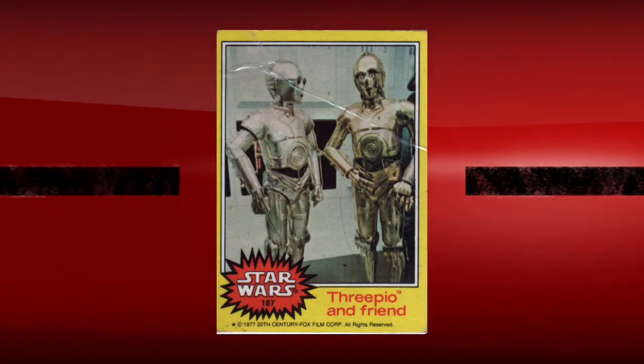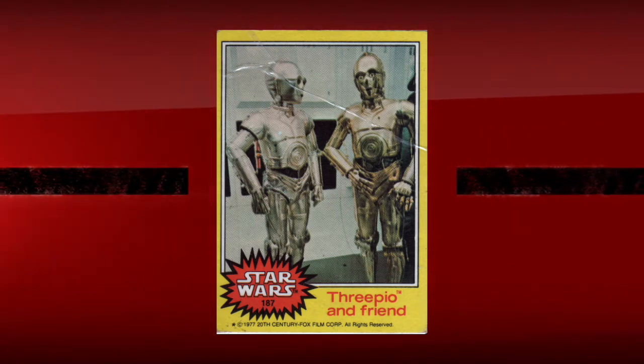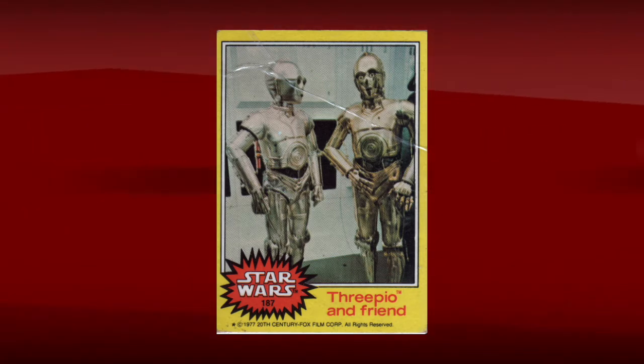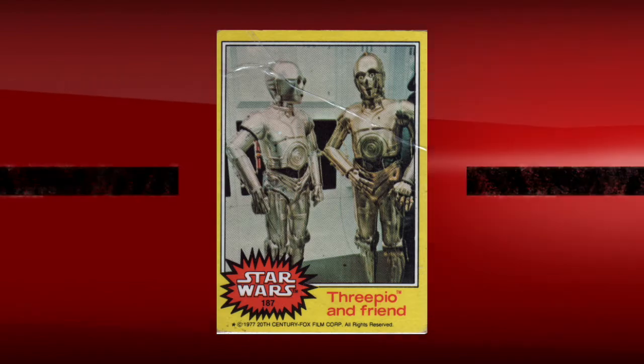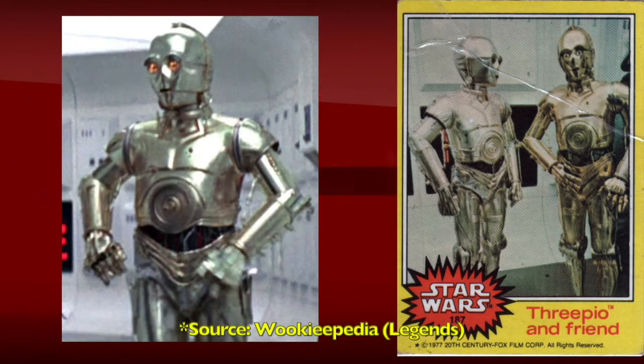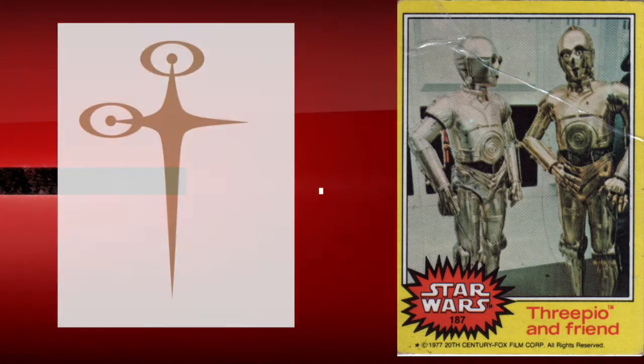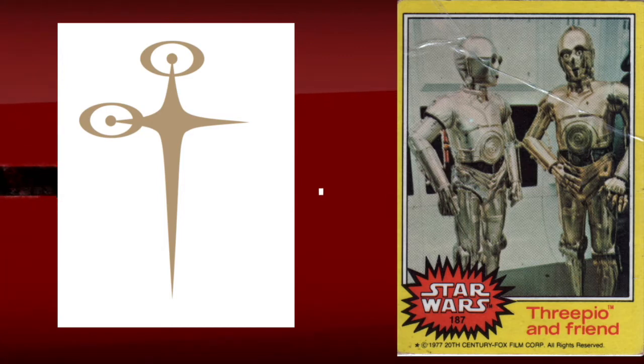It's card of the day, and this is card number 187, titled '3PO and Friend.' U3PO was a 3PO series protocol droid created by Cybot Galactica, which dominated the market in non-military droids, especially protocol droids. Almost all major and minor Republic and Imperial worlds had at least one Cybot sales and service center.